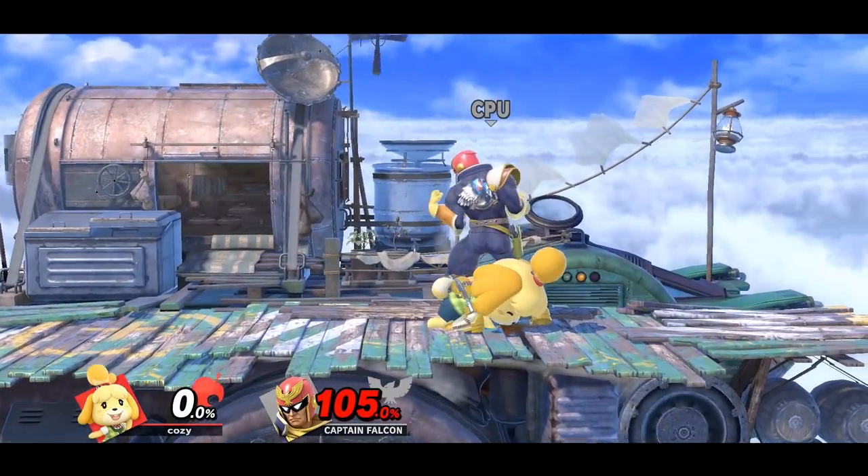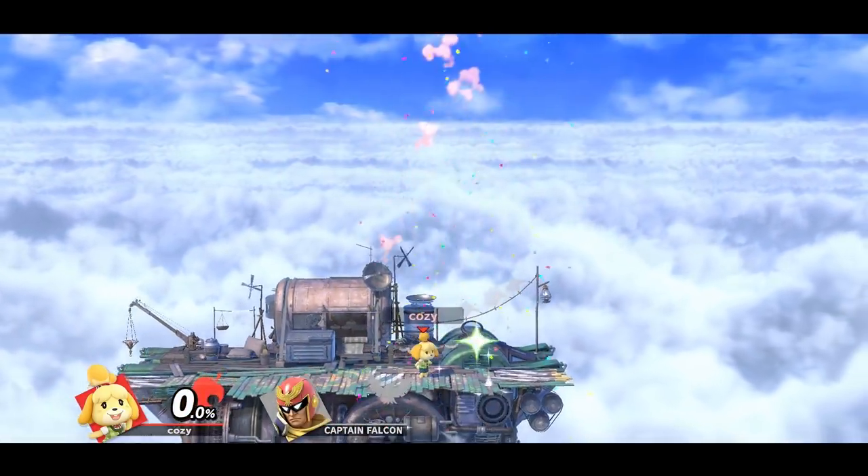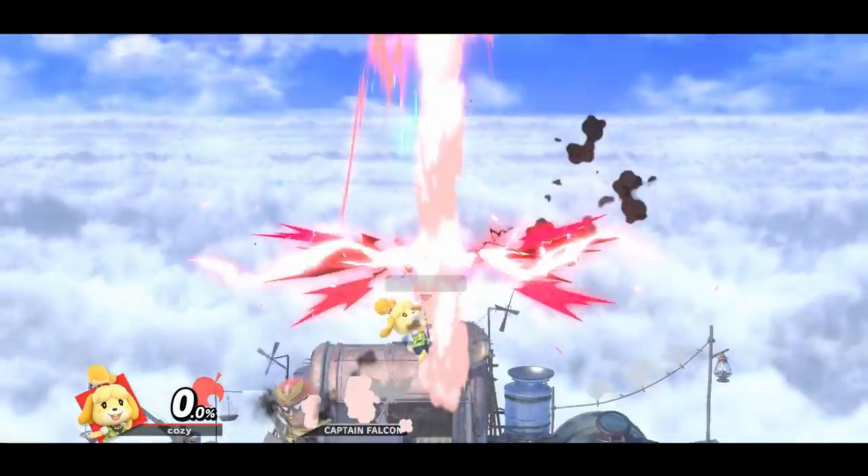If Isabelle connects her down B on you, she can follow up by double jumping and connecting an up air on the finishing hit, or by grabbing you with the fishing rod and throwing you up into the blast zone.